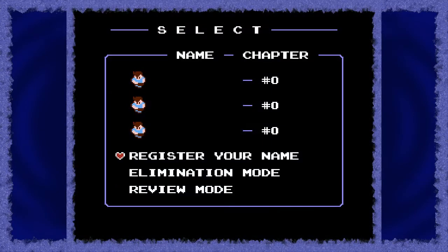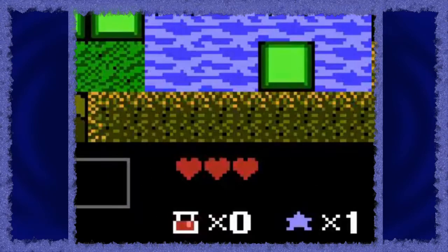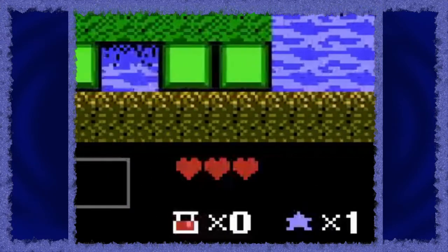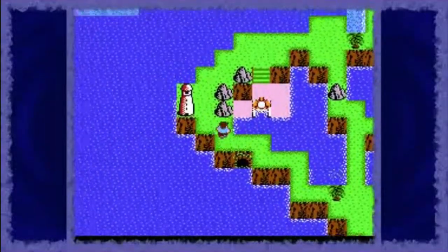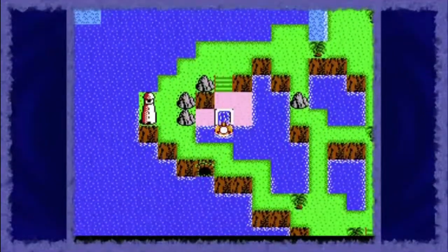As you probably already noticed, StarTropics has a lot in common with the first Legend of Zelda game. The file selection screen is almost identical. StarTropics also uses the same life system as Zelda — hearts — and these hearts even use the same sprites. What separates the two games is that StarTropics is entirely linear and chapter-based, while The Legend of Zelda is more open in how you approach the game.